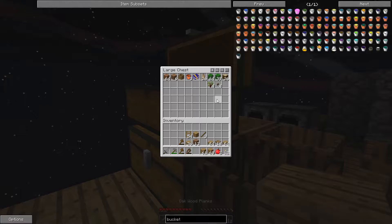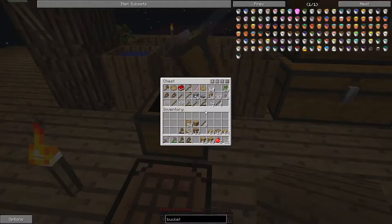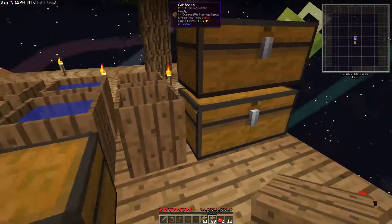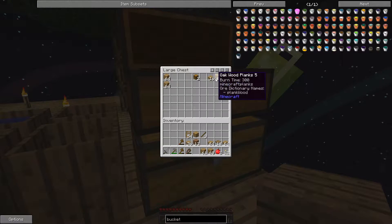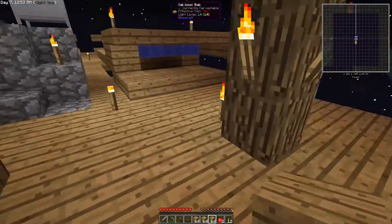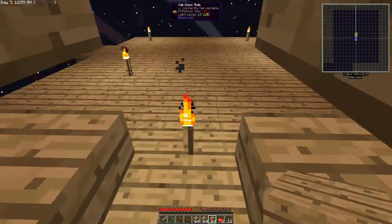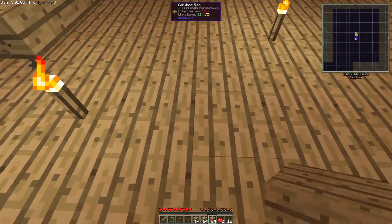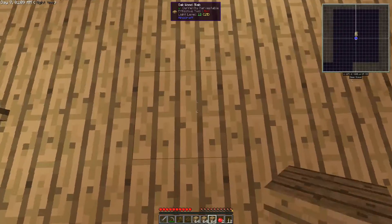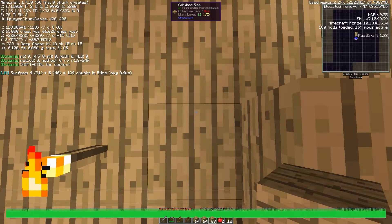We'll just do it the old-fashioned way. I'm going to take a few more of these just in case we need to build some more. I was thinking we'll set up over here — we'll make this the area where we kill them. We want to drive them off the plank and have them fall right in this area. We're at y65 right now.